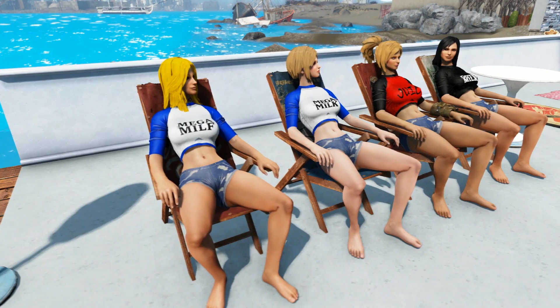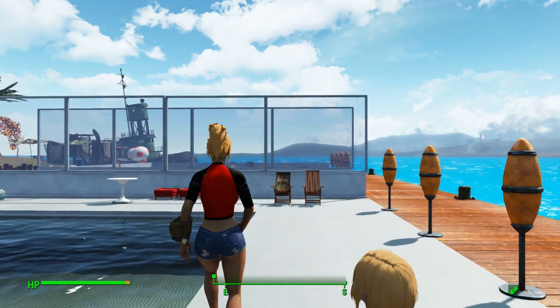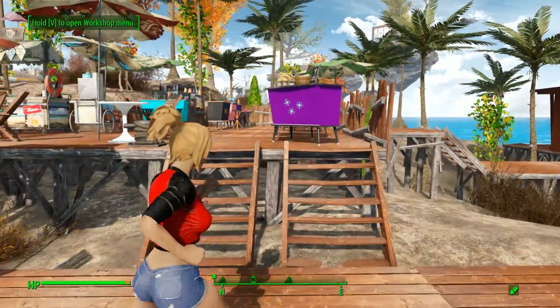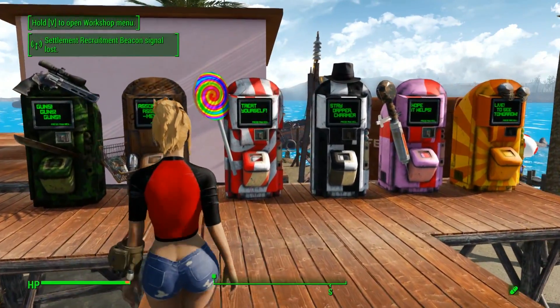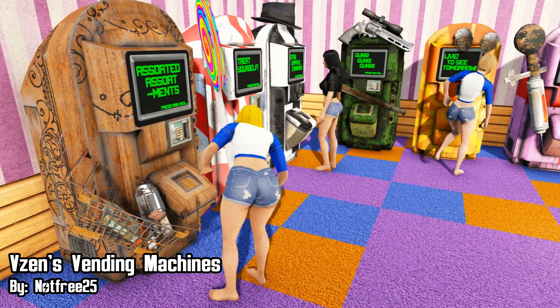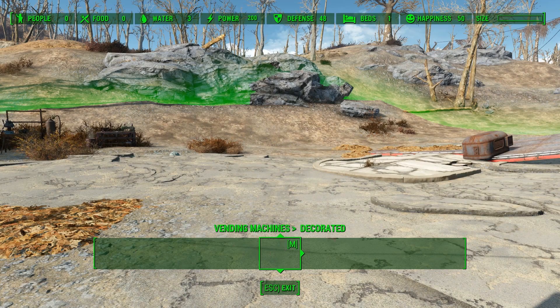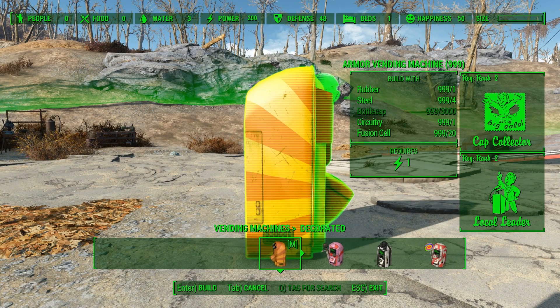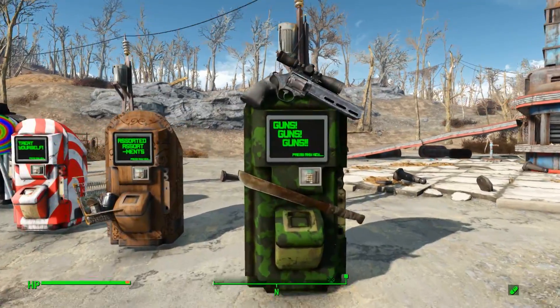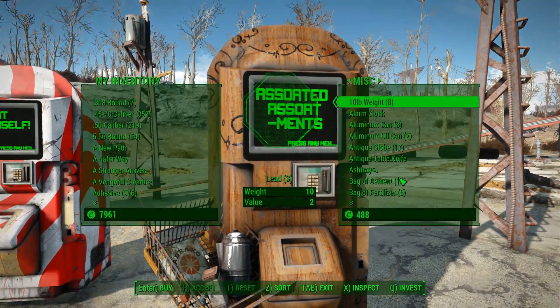I don't know about you guys but I do feel kind of thirsty. I kind of want some milk right now and I'm not sure why. So let's go see if our new vending machines have some milk in them. We have Vizen's Vending Machines by NotFree25 and these vending machines offer everything you need in a colorful way. The vending machines can be crafted in the build menu. We have a vending machine for every category like weapons, general goods, foods, clothing, chems, and armor. Each vending machine requires one energy to power and they are meant to replace the shops in your settlement.